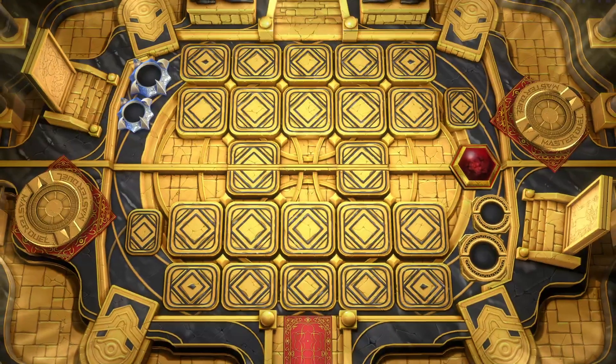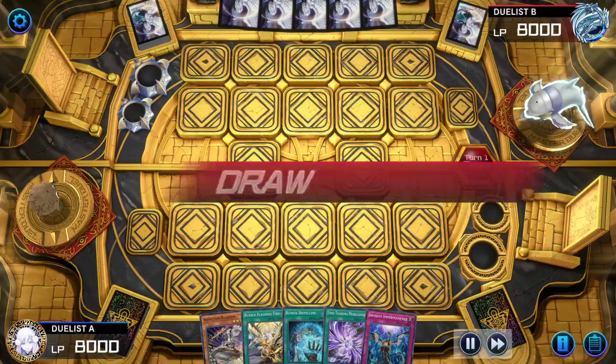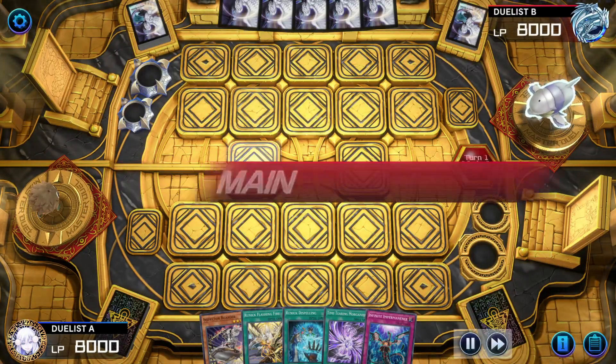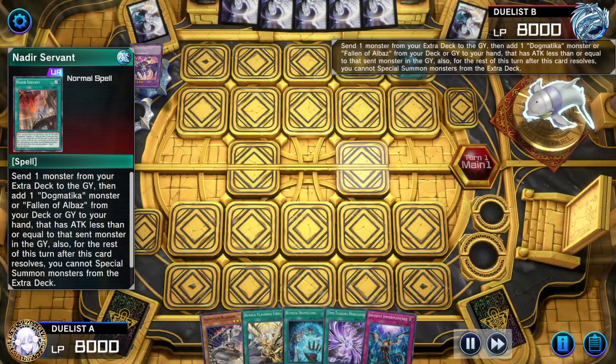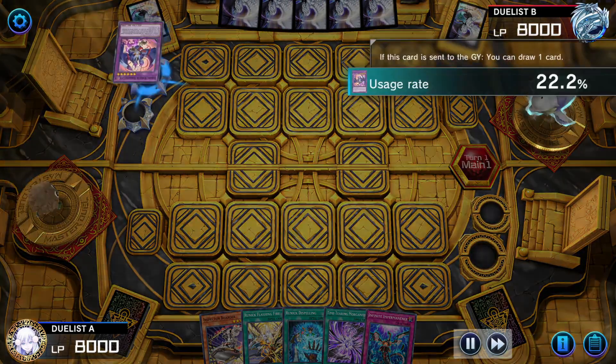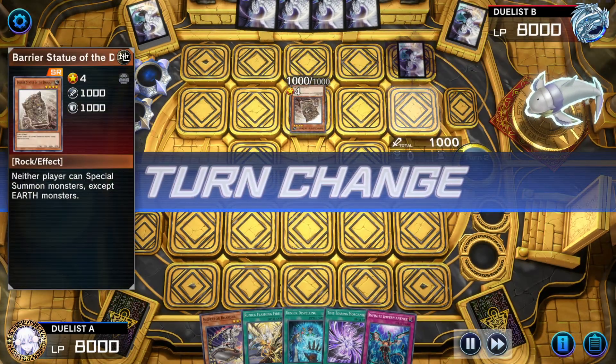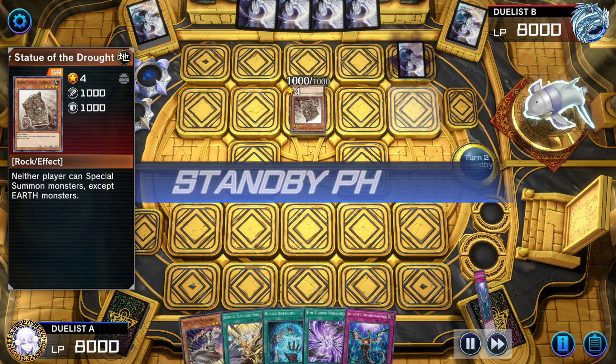Let's see if this next match actually ends. Oh good god, it's Runic Stun. Opponent activates Nadir Servant, sending away Garura, adding Ecclesia. Garura says draw a card. Summons Barrier Statue of Drought, sets one, passes. Oh god, it's a stun mirror.